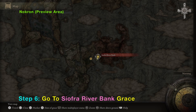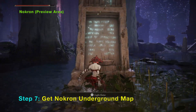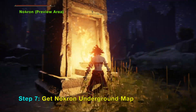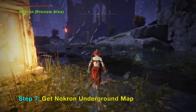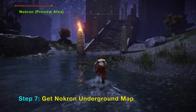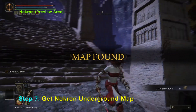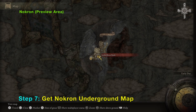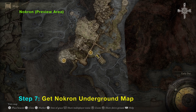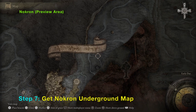In this first section of the video, at the preview area of Nokron, I will show three graces and unlock another lift to go down into the preview area. There are two ways of going down to the preview area. There is also a map here at this place — you need to get this map in the preview area of Nokron, and it allows you to see all the landmark areas of Nokron, including the Eternal City.